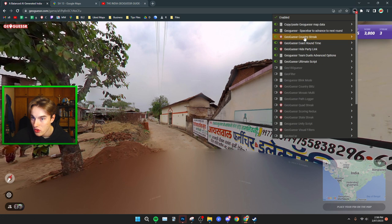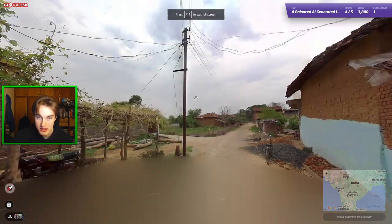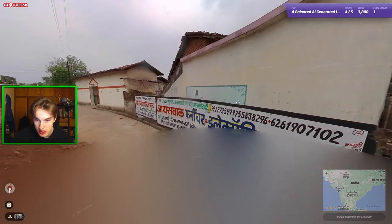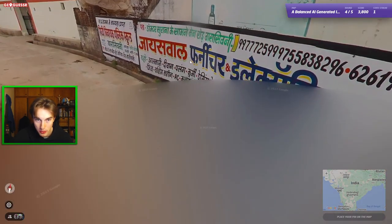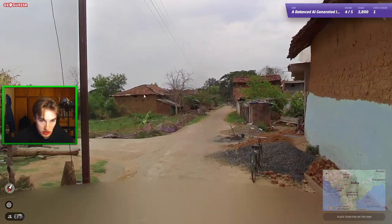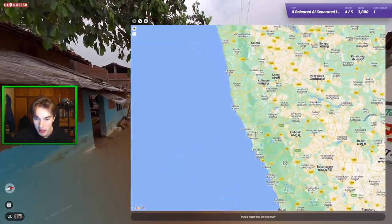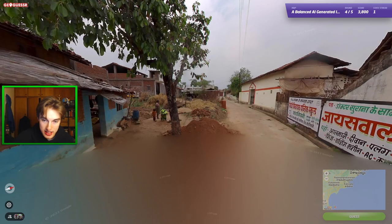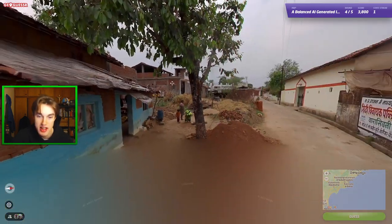I'll just quickly turn on the state streak script so we can see if we actually build up anything here. Wooden pole — a thin metal one. Interesting. We have tiled roofs and what I would say is Hindi. Could that ever be Bengali? I think just based on the way it looks, it's Hindi. A lot of tiled roofs — that's interesting. Tiled roofs is a bit of a Goa thing, but I think this is too flat for Goa. Definitely considering more of a middle location here, but the prevalence of tiled roofs makes me want to try it just in case.